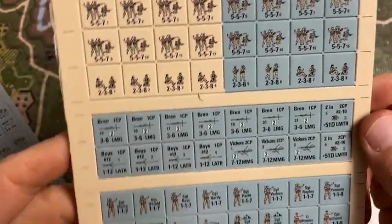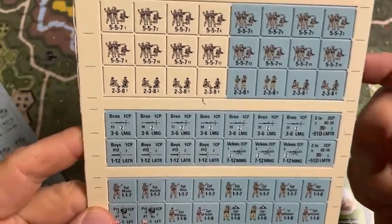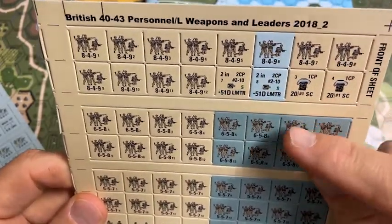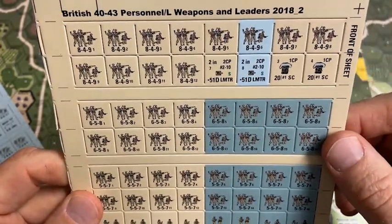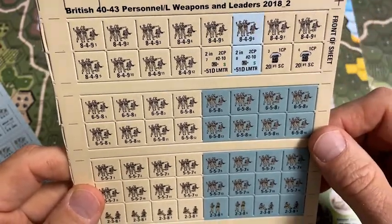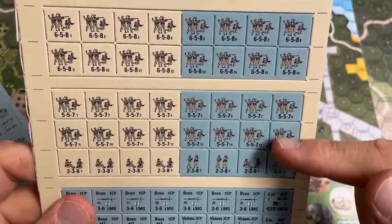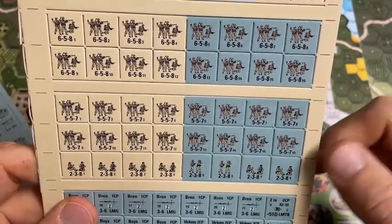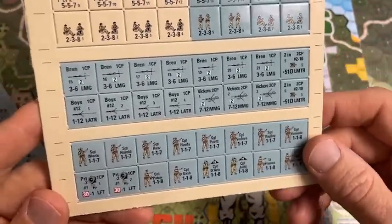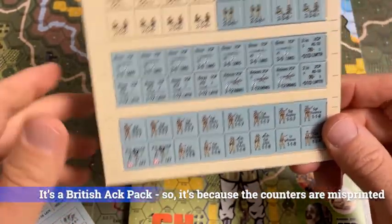One interesting thing I noticed on this sheet is that these are all British weapons, but they're in German colors. And on this sheet, some units — the two-inch mortars and 849s — are printed in what I think is French blue. How they ended up in the middle of the counter sheet as French blue, I have no idea. These guys are all British units in German gray. British weapons in German gray, British officers in German gray. Maybe that's actually a British flamethrower — I'll have to check into that.